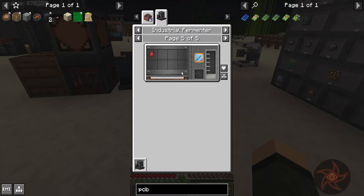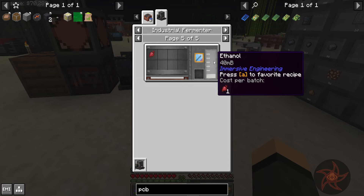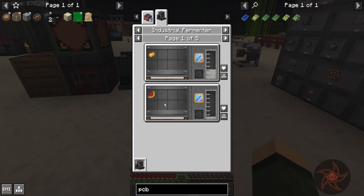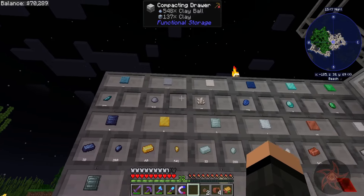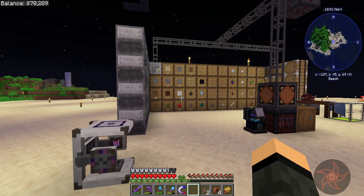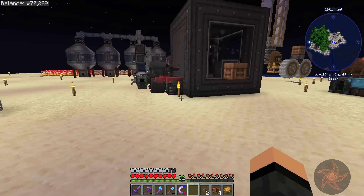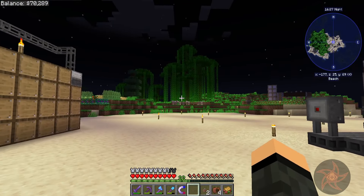Now honestly the best is honey — you get a full quarter of a bucket of ethanol per honey bottle. That's a little bit of a pain to automate, though. But you do get the bottle back, so it helps. The second best is actually melons, because when you grow a melon in a cloche it gives you the full melon block. Have it export into a compacting drawer, then have a filtered output on the compacting drawer so it outputs melon slices. You actually get 180 millibuckets per operation versus 60 to 120 for everything else.